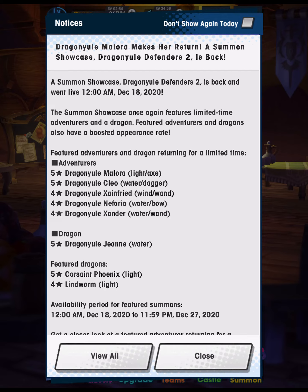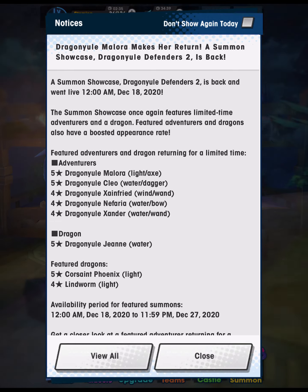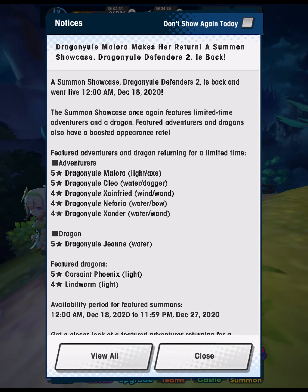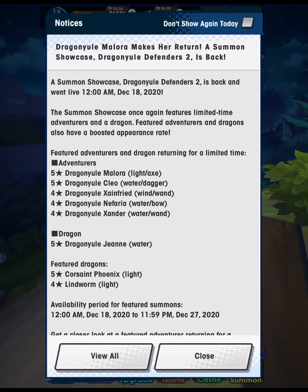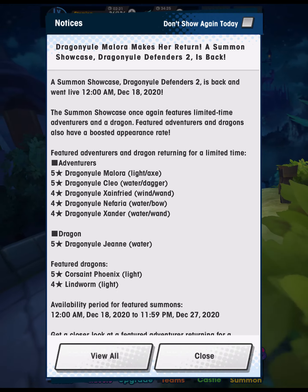As for whether or not you should summon on the showcase, it's a little bit of a tough decision. This showcase isn't the highest in power level, but Dragon Yule alts are popular — characters you might want to have in your collection. Everything with the Dragon Yule prefix is limited, and we have seen Dragon Yule characters come back on dream summons, the last of which was in September, but that is a paid-only option and you can only usually do one dream summon when those are available.